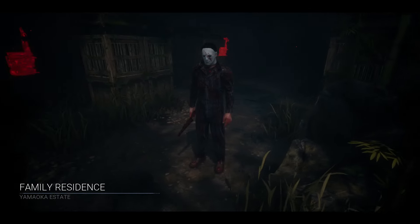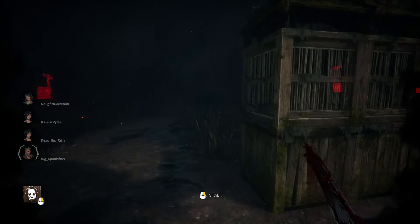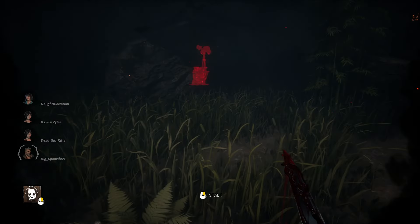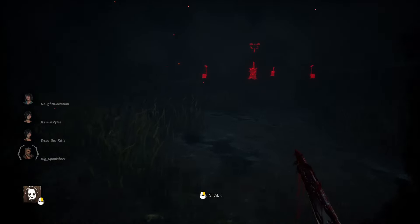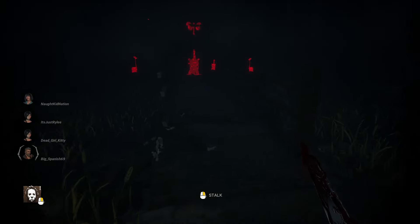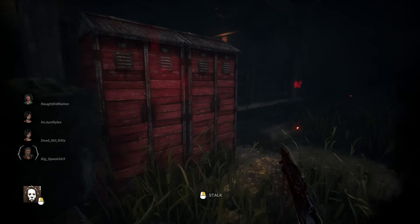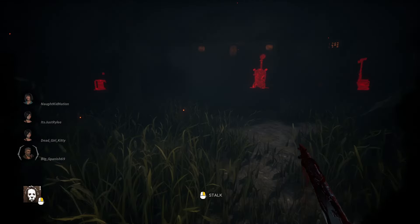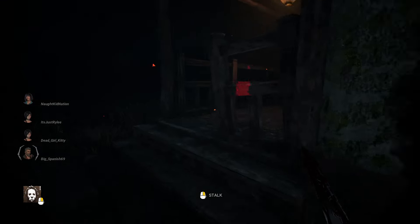Okay, so the family residence, Yamoka State — this might be better for Michael here. The last map, Larry's Memorial Institute, does not give the Shape any credit. In every possible shape and form it doesn't help him out, because of the small tight space — he can't hide behind walls or anything. He gets hardly any time to shock people without them noticing if they're just looking around.